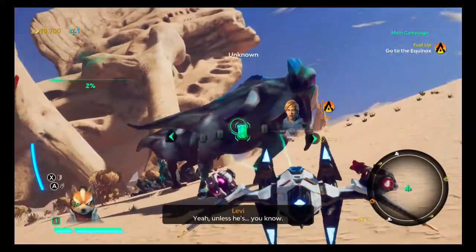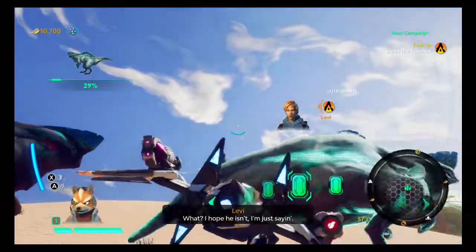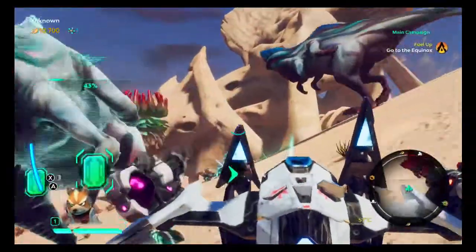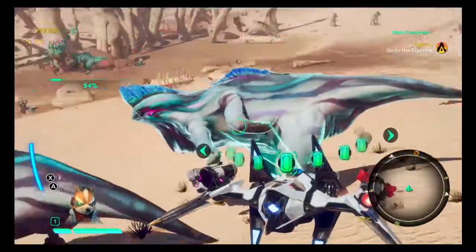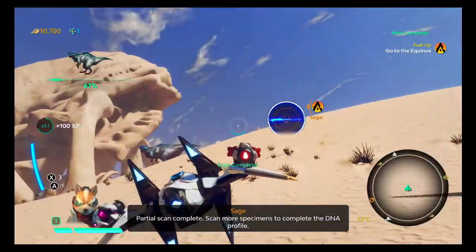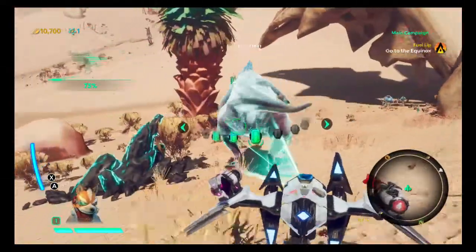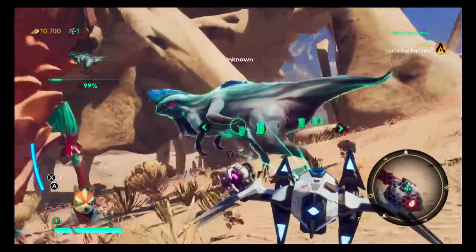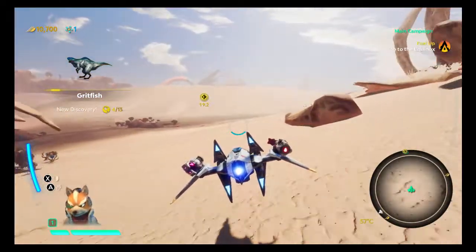Levi, what the heck? I hope he isn't... don't worry, he's our character. Looks like I had to do all three of these dudes. Stop swatting me with your tail. Come on, a little bit more — gotcha! What about this guy over here? What are you doing over here? Gotcha! Gritfish. Okay, there's nowhere near a fish.